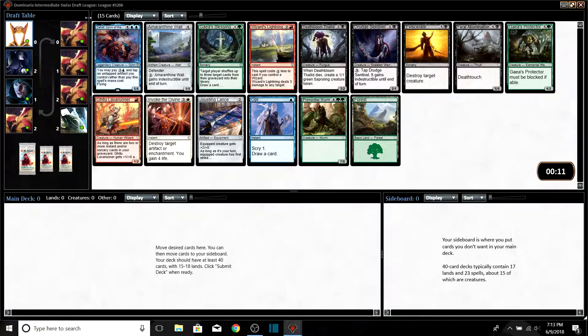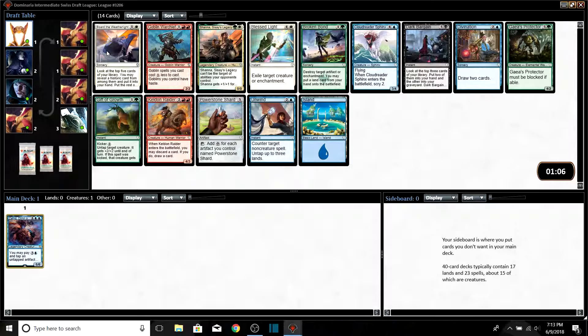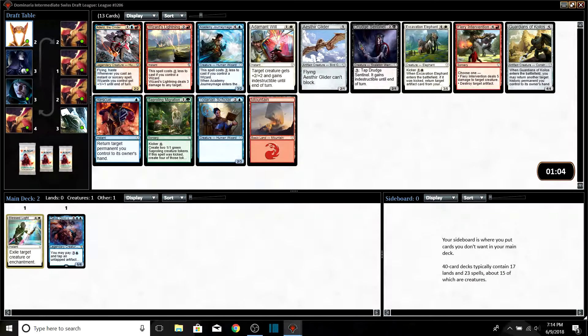We got 13 seconds left — we're taking Zahid. This card is a bomb, especially first pack. It's a five-six flyer; you just take an artifact and can cast it for four by tapping that artifact down. Nothing wrong with that. We get passed some decent stuff — there's a Cloud Reader Sphinx; when it enters the battlefield you scry two, which could be a good follow-up to Zahid even if we don't have an artifact the turn before.